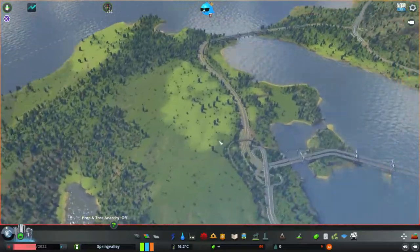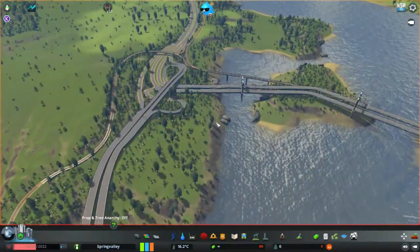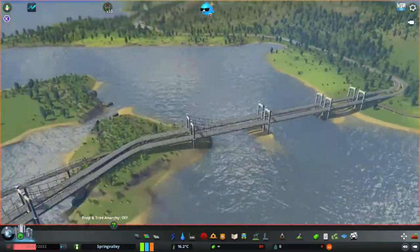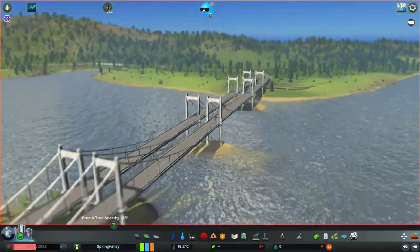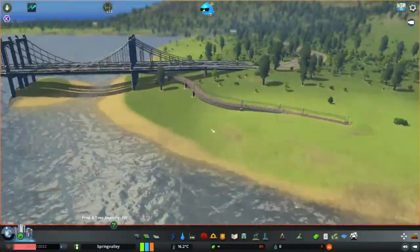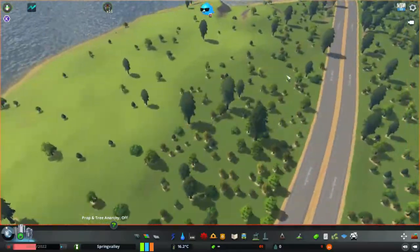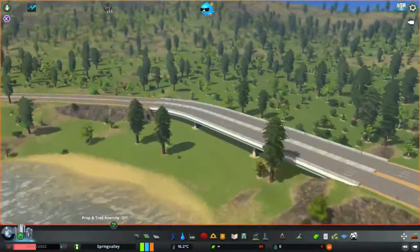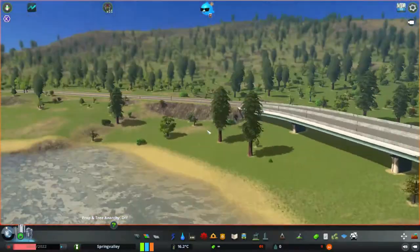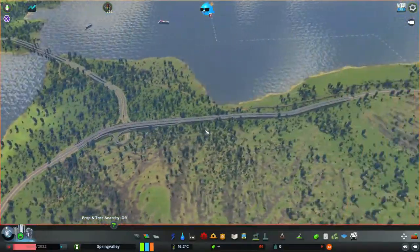Now let's actually check out the highways. This highway system looks decent — actually not bad. They even have the rail running alongside the highway, and the rail goes on in nice smooth patterns. The bridge makes sense. This map is really lovely.